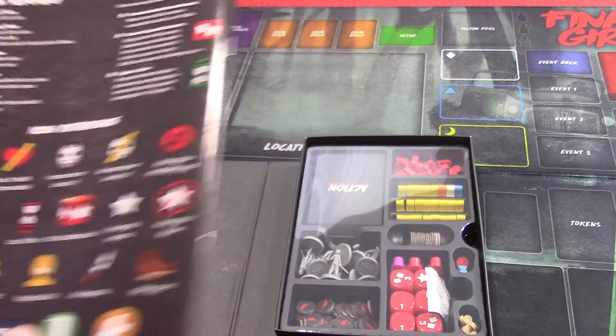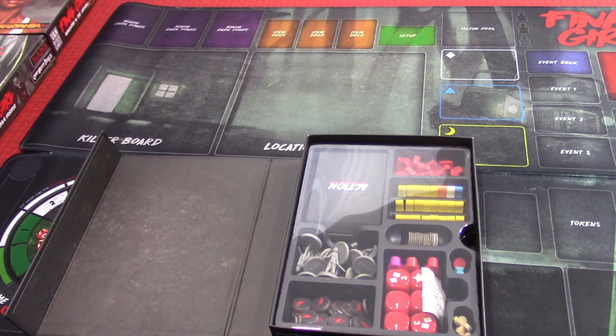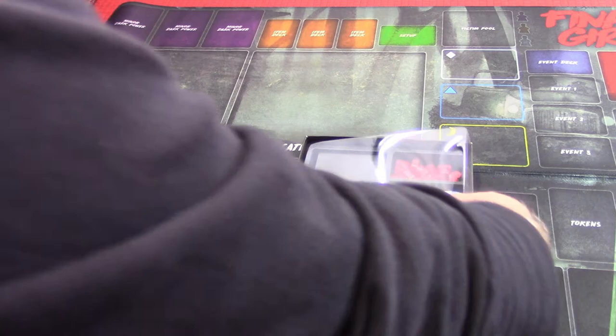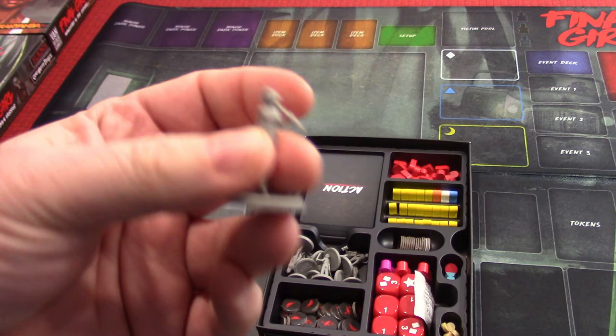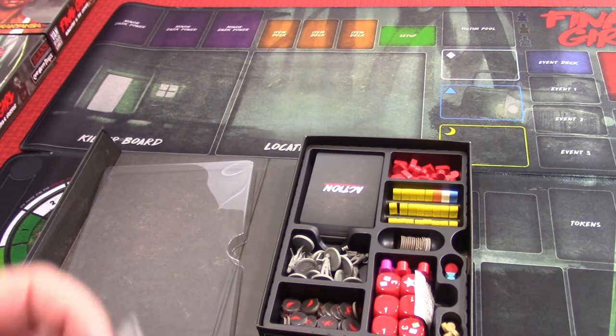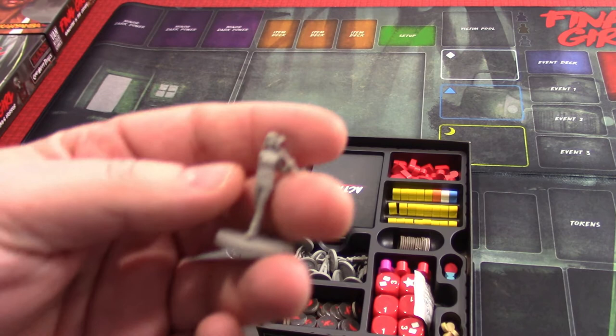These bad guys are going to be coming after you. In this base box, you'll see some things that are part of the base box and some that aren't. First off, the instructions and board — those are part of the base game. These miniatures are not; this is the miniature box of the Final Girls. They're nice hard plastic but really small, so they can all fit in here.